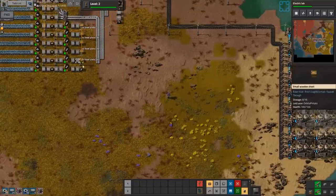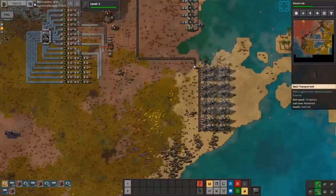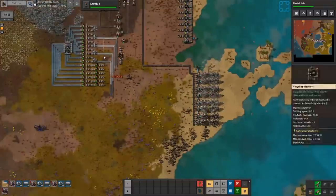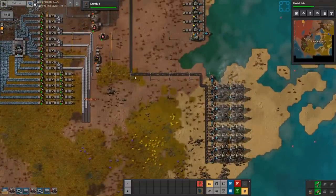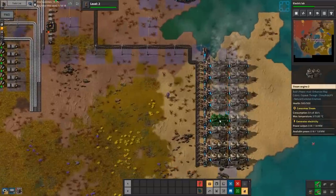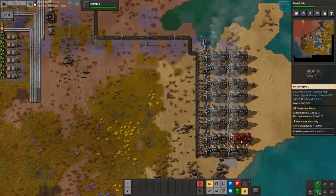We're halfway to the Electric Lab, which is real nice - that's going to make things a lot easier. We're already on Electric Furnaces, which is a good feeling. We've got all of the iron and steel on Electric Furnaces. I should probably upgrade other stuff, but none of it's really that important at this moment in time.